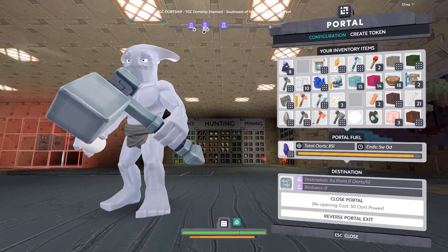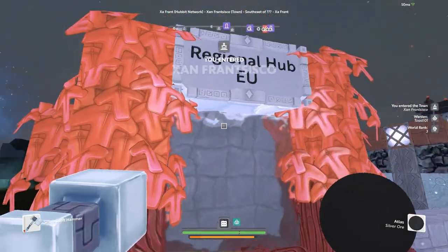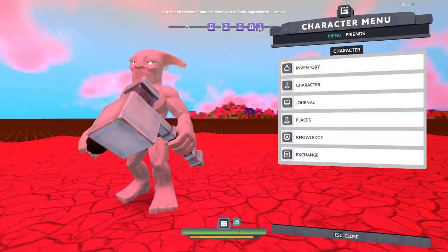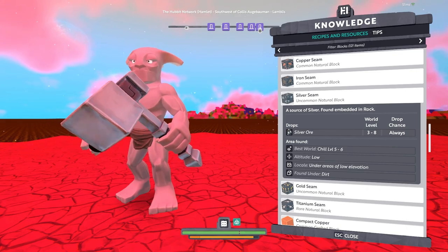Now you have your atlas and silver ore, do not equip and look at the atlas until you're on the correct planet — otherwise the atlas will be saved to the planet you're currently on. The planet you want is a level 3 metal world; as I'm in the EU, I'll be going to Land Bliss. According to the knowledge tab, silver ore is found at a low altitude. In my tests, I found silver from as high as 30 and as low as 10.